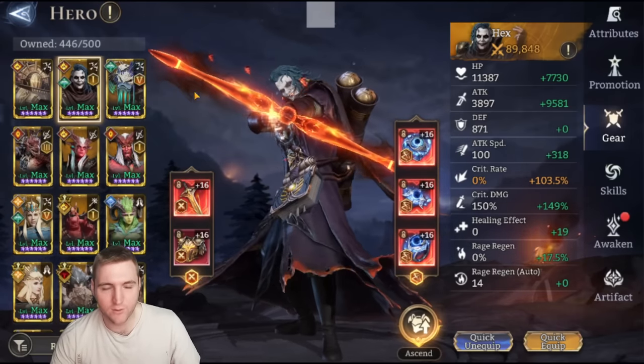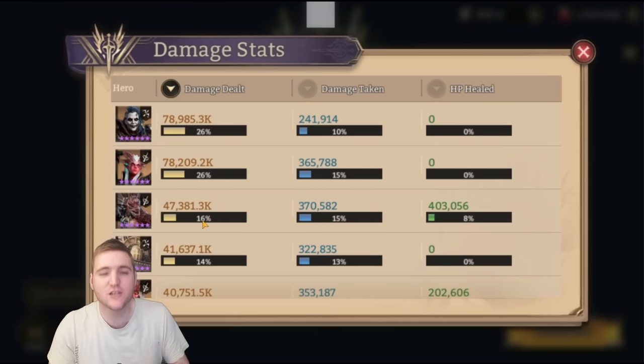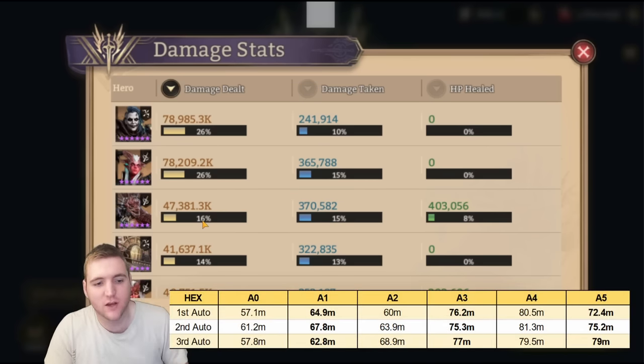Now I'm going to push the awakenings. I've done three auto tests per awakening from A0 all the way through to A5 using the same Soulbound Arcana set and the same auto. What I can show you is that at A3 there is a big damage spike. The fourth awakening is actually another little damage bonus. But the fifth awakening does tank your damage output in the Guild Boss by a reasonable amount — it's definitely a damage loss on the fifth awakening.